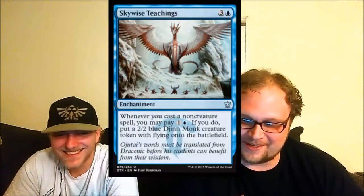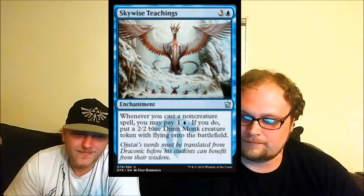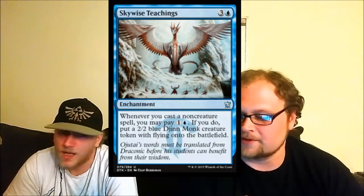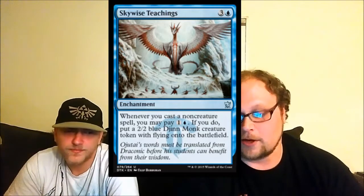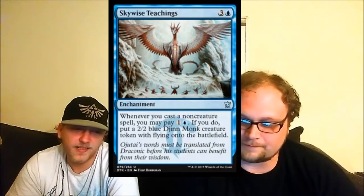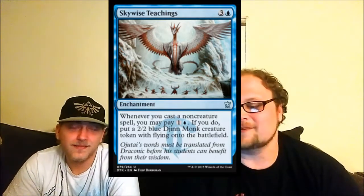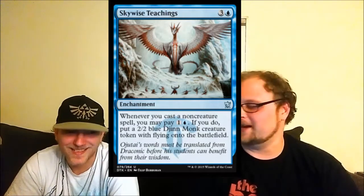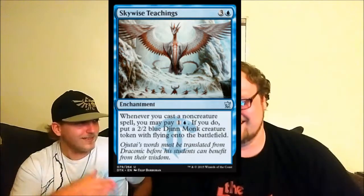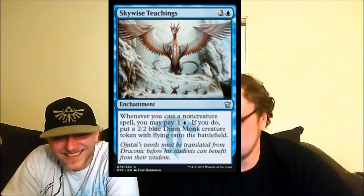Skywise Teachings — a very good card if it didn't cost four mana. I wish it cost three, especially in sealed. But if you're building the sealed prowess deck, this will get you a ton of value and is likely a bomb. The tokens it makes have flying which is great for blocking dragons. I wish the tokens also had prowess. Looking at the art — Ojutai is basically teaching humans how to dragon, which begs the question: is that how Sarkhan the Dragonspeaker learned? He really took to the coursework.